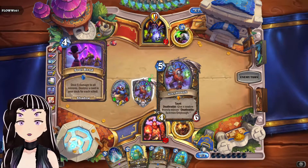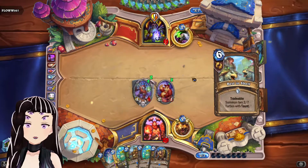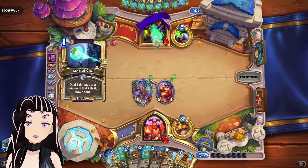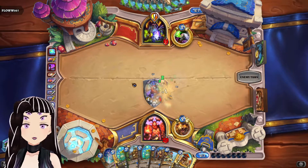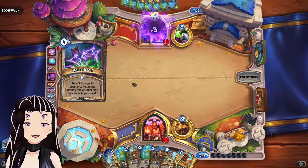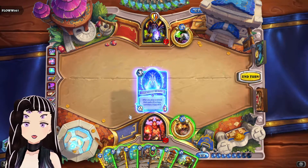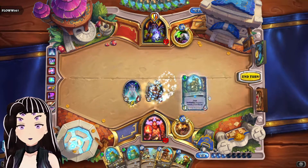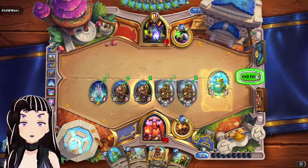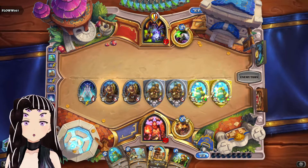Them killing our minions will just fill our hands up — sure, they get to play Soul Rend, but we get a bunch more minions off of it. Next turn we can combo off between Oracle of Elune and Razormane Battleguard to make our Teacher's Pet into a one-cost Taunt. There's nothing the opponent can do about it at this point since Hand Lock only runs one copy of that board wipe. And here we have a completely full board of minions with nothing they can really do to stop it.